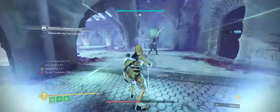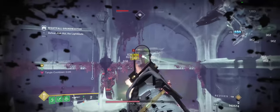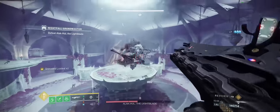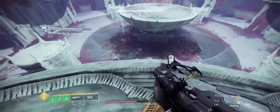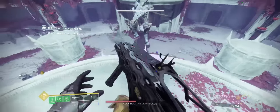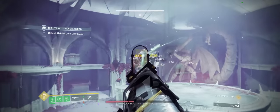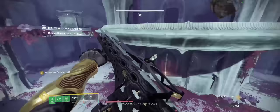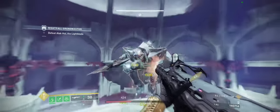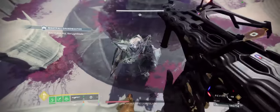In terms of champion counters, this is where this build has a weakness — you're basically forced into running the artifact mods. Obviously, Wishender is intrinsic anti-barrier, but that's really it. Strand does have intrinsic Unstop with suspend, but we're not using that, and trying to use suspend to stun an Unstoppable with Binding is the worst thing you can ever try to do. Champion counters is the one downside of this build, so just keep that in mind.